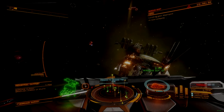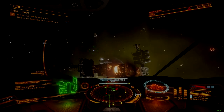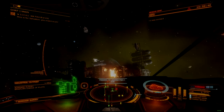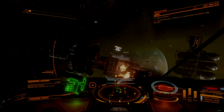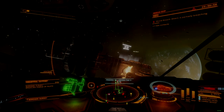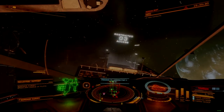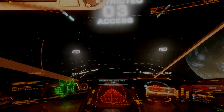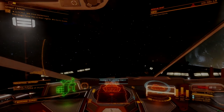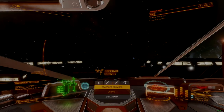Since we want to maximize the number of available ports that can receive us, this build will also utilize the medium landing pad. This is because there are a lot of systems under threat by Thargoids that do not have the infrastructure to support large pad ships. The Python is one of the best multi-role ships available for medium-sized landing pads — both versatile and adaptable. The Python has not seen much use in AX combat, largely due to its relative lack of maneuverability compared to the Krait, however its massive cargo hold and mid-tier jump range offer distinct advantages for logistical work, though the Krait too can be adapted for logistics if needed.